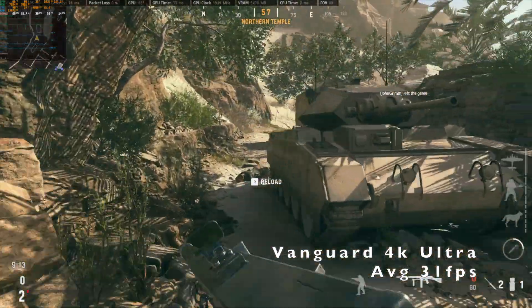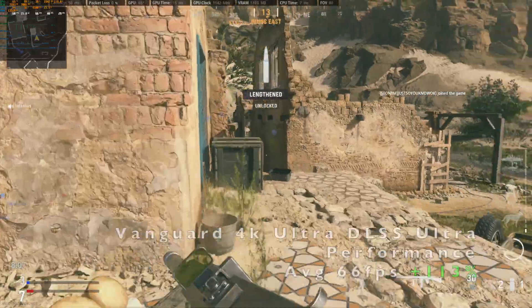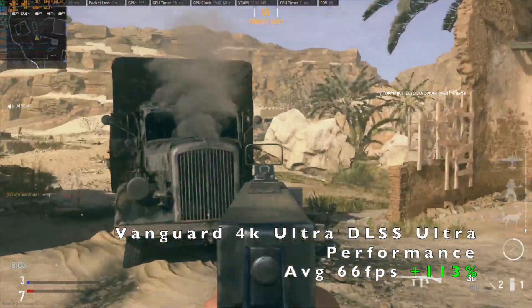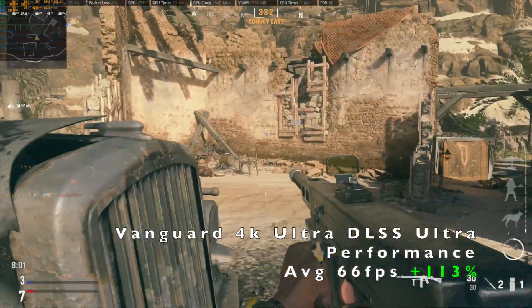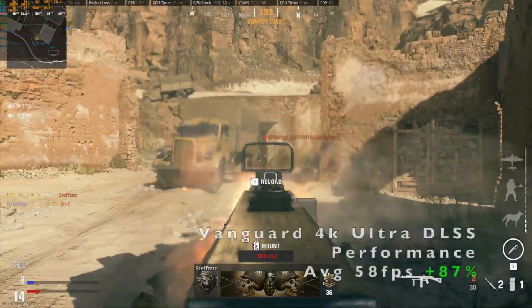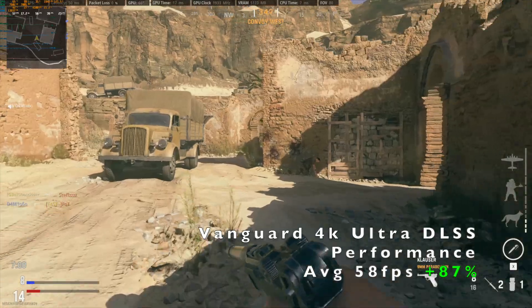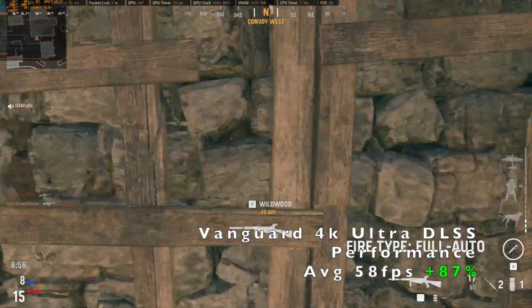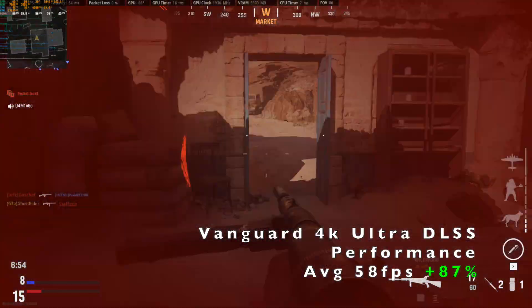Compared to playing at native 1080p, the quality may be worse, but it shouldn't be as bad as playing at 720p. There are four different modes: ultra performance, performance, balanced, and quality.